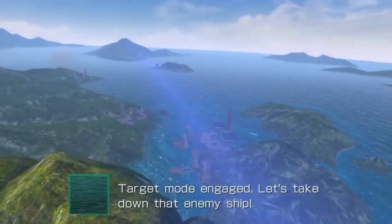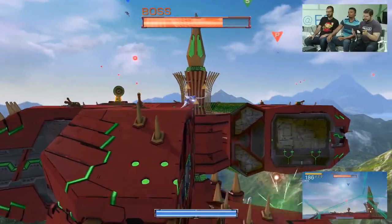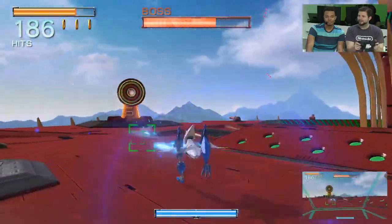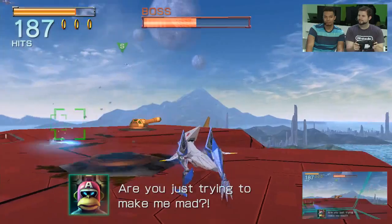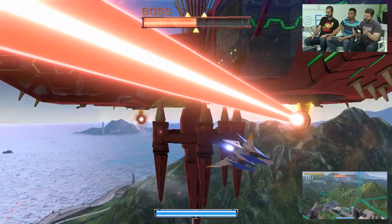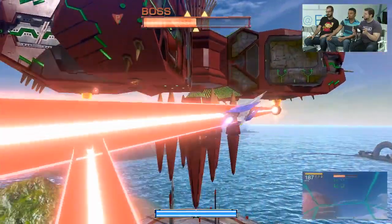Let's take down that enemy ship. Now I really want to use the game pad for this — on the TV screen I have the target view. What's really fun here is I can take down the lasers, but I can turn into the walker and just run around the top and shoot down their little cannons. Look at that cinematic action — I love it.